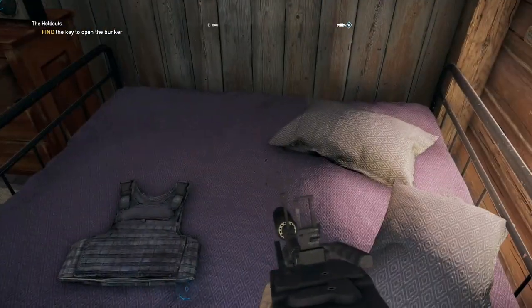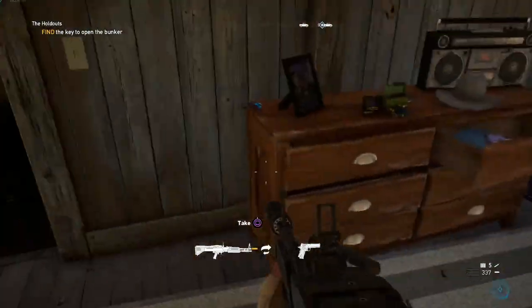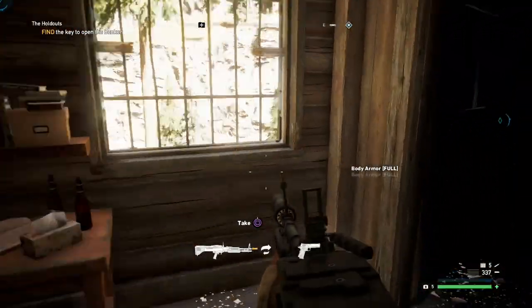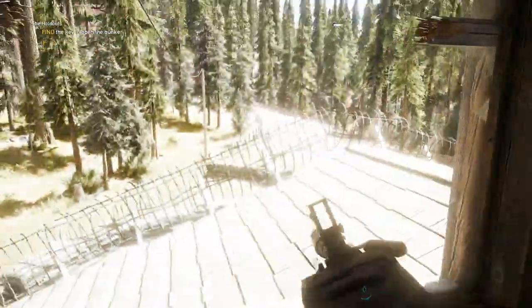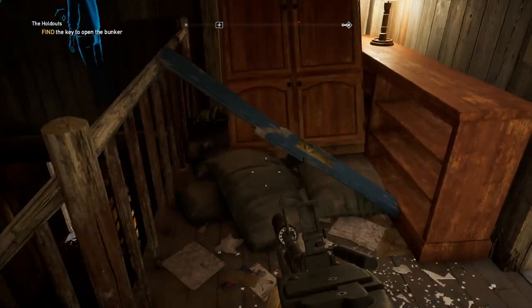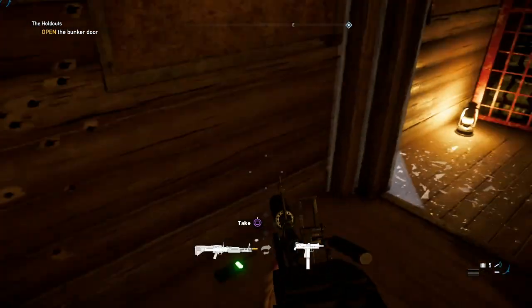We got body armor in here, we got a cultist, and there is our comic book. Looking for that key — got a bathroom and a broken home. It doesn't look like we can go anywhere else, but wait — I can go through here. Doing a little bit of platforming. Has this guy got anything on his body? We got some ammo at least. I guess that is how we get back here — that's a phone, and there it is.